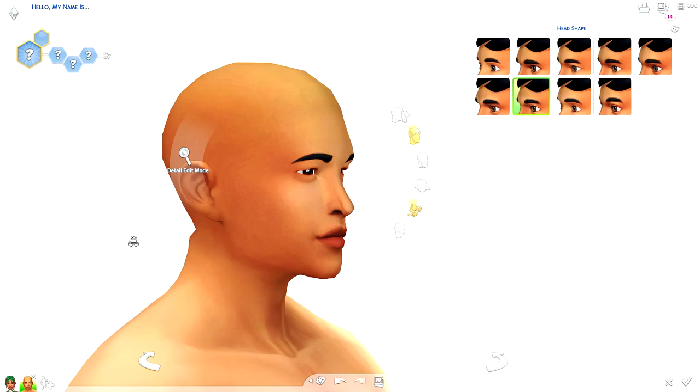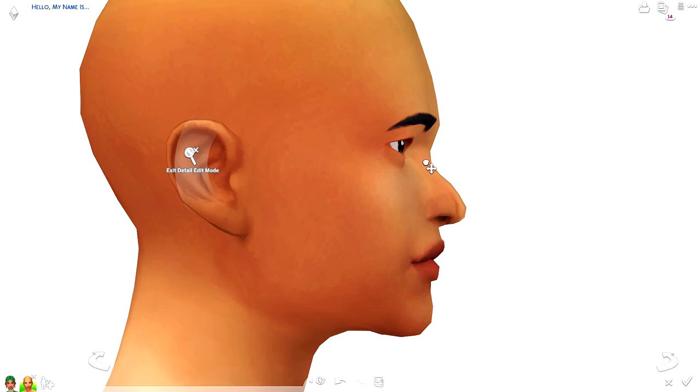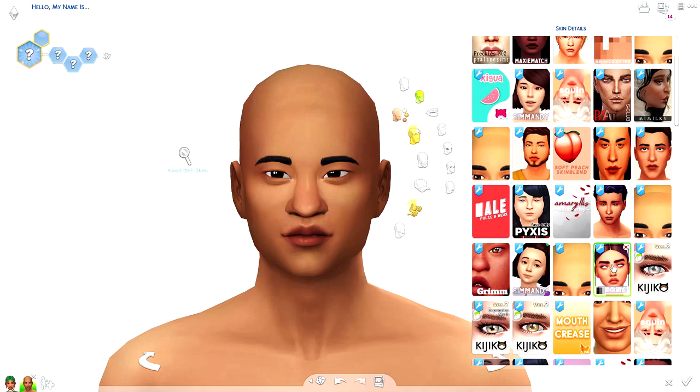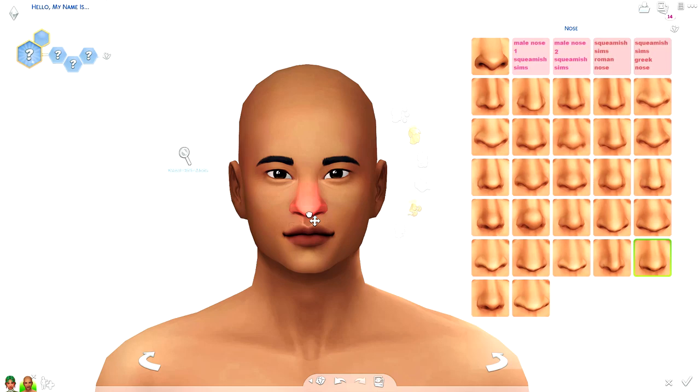Moving on to our male Sim — did I even mention her name? Her name was Elody Nicks, by the way. And then we have our boy Heath. I always try to find unique names for my Sims because I try to avoid basic names. Not that people's names are basic — I actually find my own name, Nicole, to be the most basic name ever. In school there'd always be like two or three other Nicoles in my class.